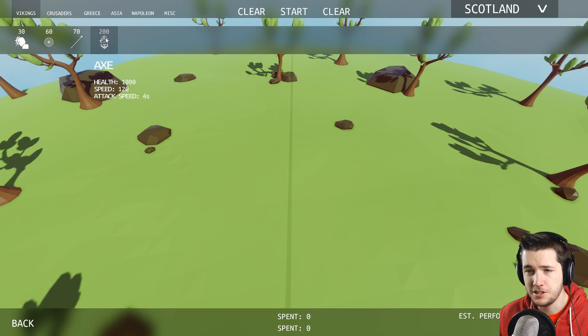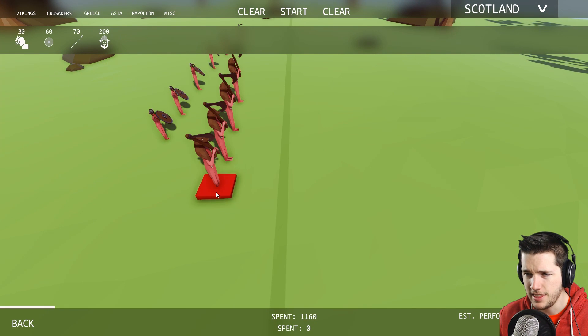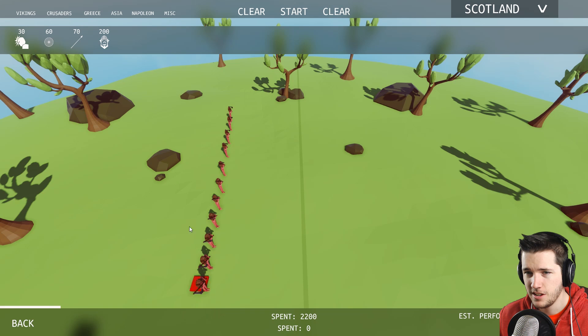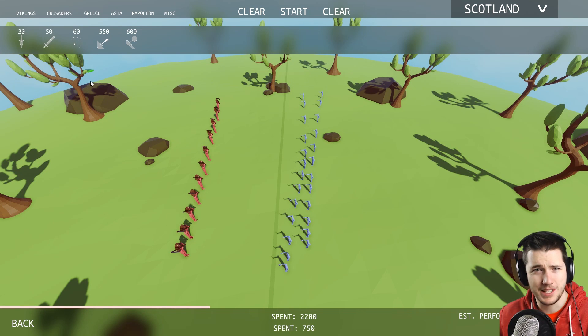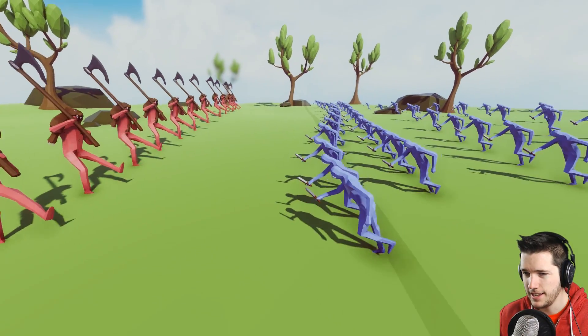Let's clear this out. Axe guys are new — previously we had Vikings but they had axes. These guys specifically are new. Under Crusaders we have thieves, footman, archers, ballistas, and catapults — those are all old. The thief is new. The thieves are only worth 30 and these axe guys are 200, so we're gonna give the thieves a bunch and try to give them the advantage.